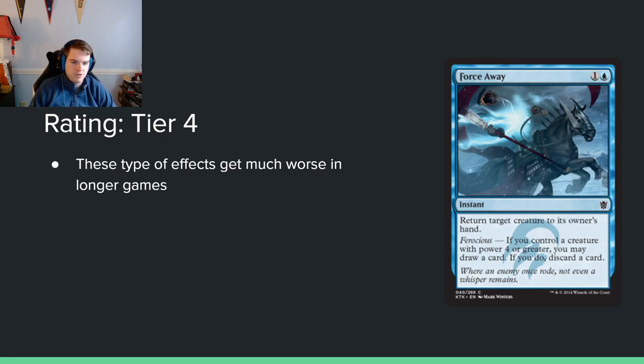Force Away — 1 and a blue for an instant. Return target creature to its owner's hand. If you control a creature with power 4 or greater, you may draw a card; if you do, discard a card. You're just not going to have that many 4-power creatures in blue — it just isn't going to happen. There really aren't that many in the set. So this card is basically just a 2-mana bounce spell, and 2-mana bounce spells were even worse in 2014 because it was less of a tempo game. It seems like whatever — fine.